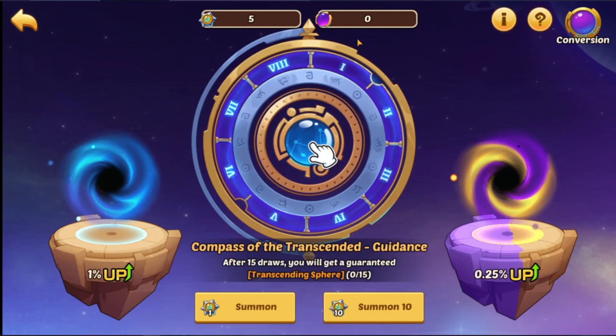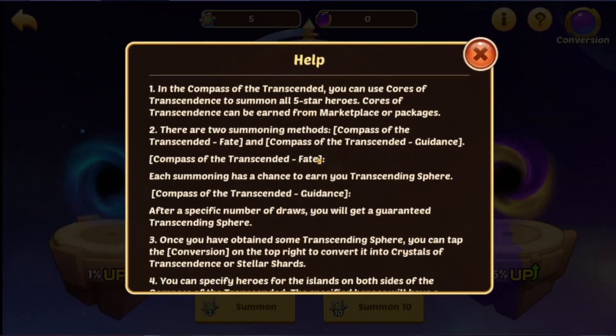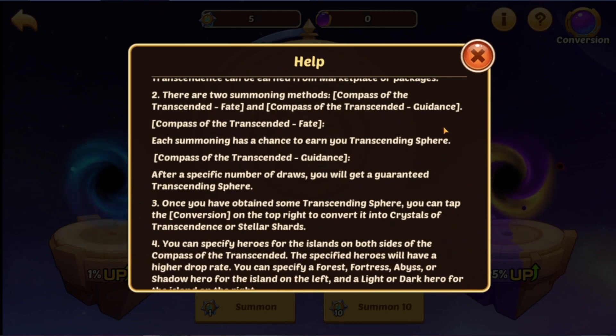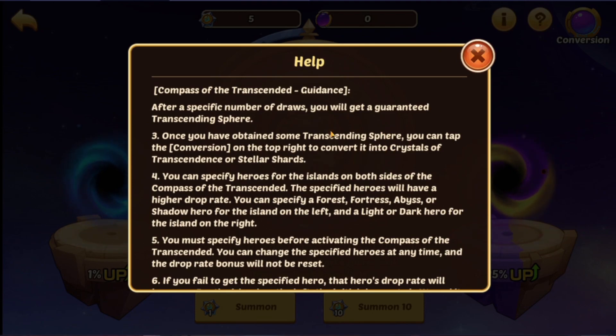In the Compass of Transcendence, I've picked up a few already. After 15 draws you are guaranteed transcendence heroes. You use cores of transcendence to summon five-star heroes — cores can be earned from the marketplace or packages. There are two summoning methods: Compass Fate and Compass Guidance. Each summoning has a chance to earn you a transcendence sphere. Guidance gives you a guaranteed sphere after a specific number of draws. You can then tap the conversion button to convert into crystals of transcendence or stellar shards.